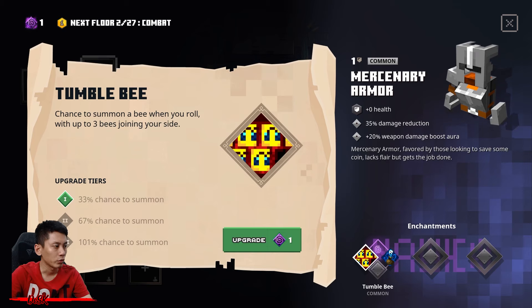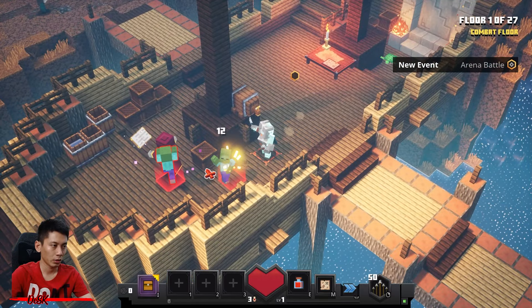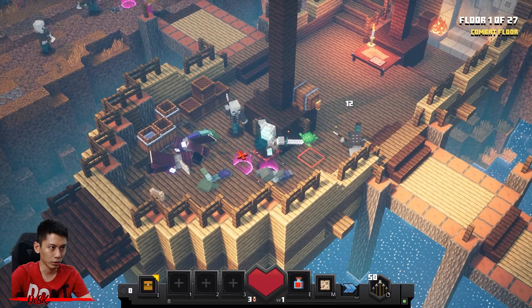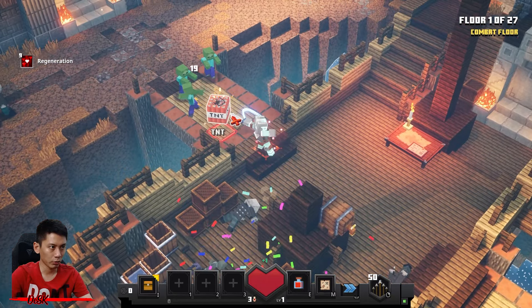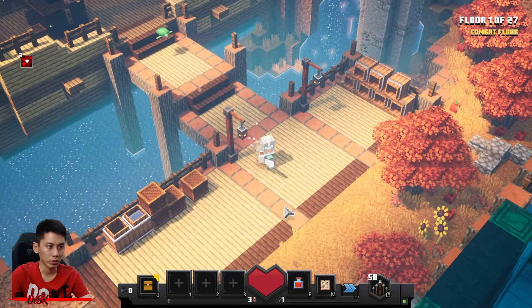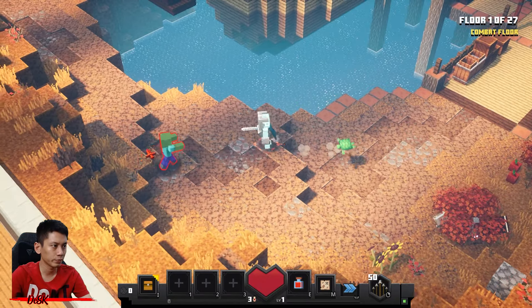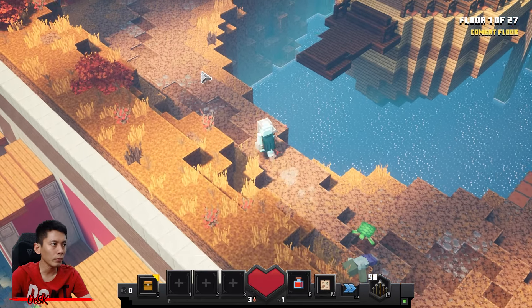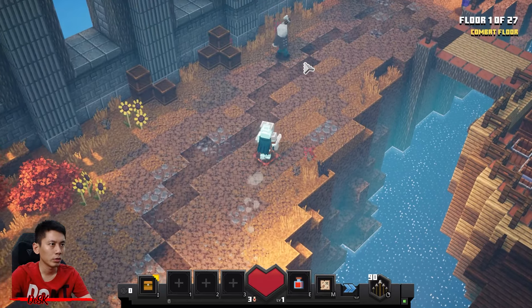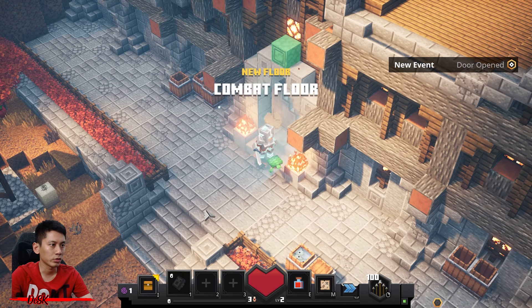Okay, done. My reward is good. Let's go — learn Tumble Beast. This floor will spawn enchanters, so take them down first to make things easy. Head south first and take down the monsters over here.